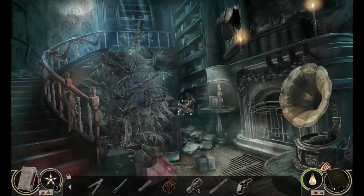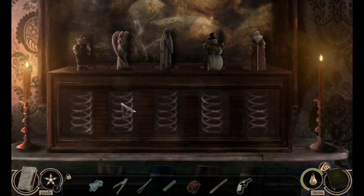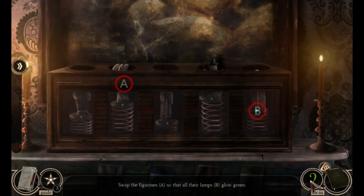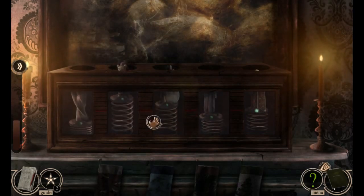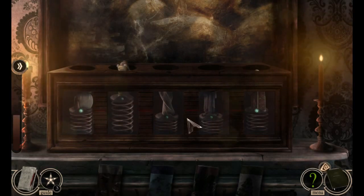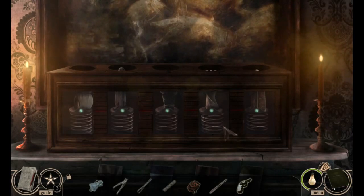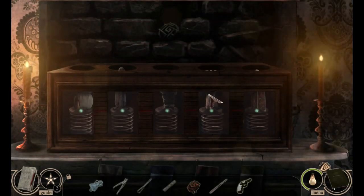There's our statuette figurine thing — this will probably be our first puzzle. Let's see the information: set off the figurines so that all of their lamps glow green. So that one's fine — these two, these two, this one, and then these two. If the presence of a jack-in-the-box, then I'm running — yikes!